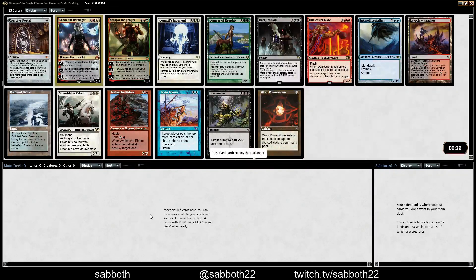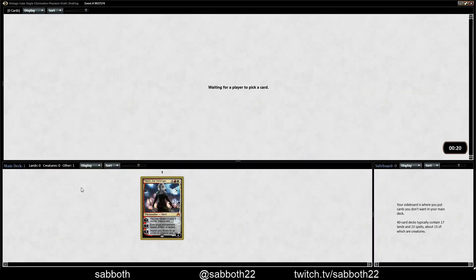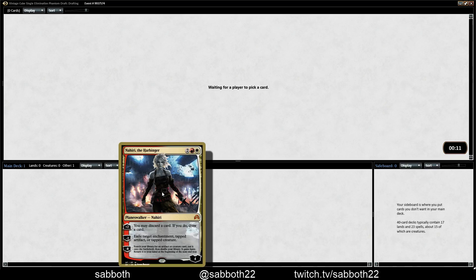A lot of the cube is similar — they can't change that much at a time — but any time a new set comes out, they usually add a few cards and it does change the flavor of it. Nahiri, yeah, this is one of the better cards they've added, I think.